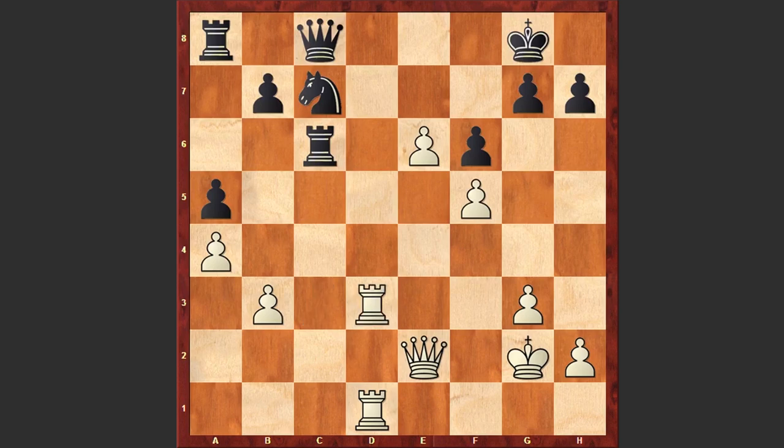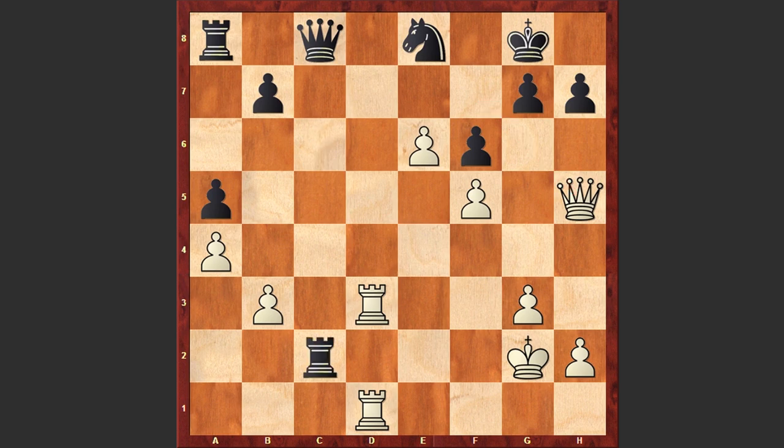Rc6, Rd3, Ne8, Qxe5 — this time the White queen wants to penetrate from the h5 square — and Rc7. After this move White is managing to equalize the game. Black was defending successfully, but here it was important to announce a check from c2.